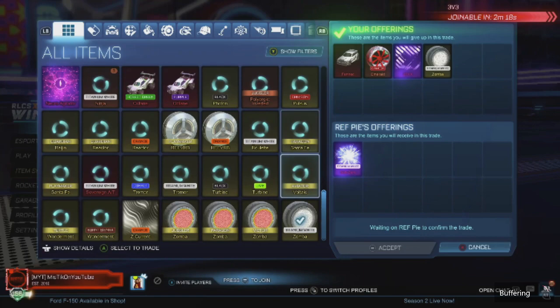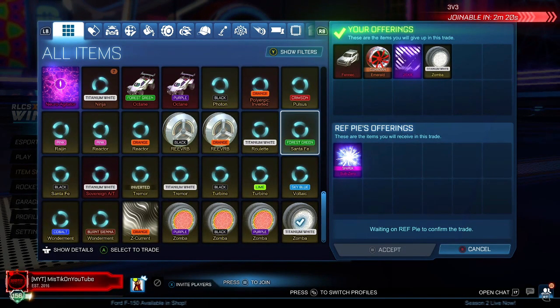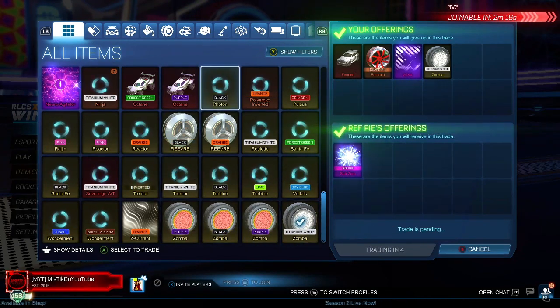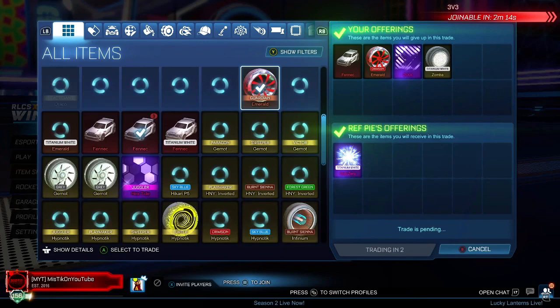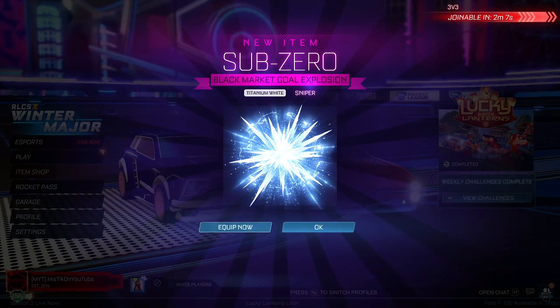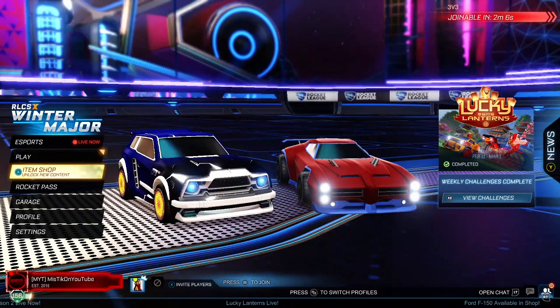So here it is. I'll show you what I paid for it — I paid about 11k in items. As you can see: White Zomba, 20XX, Crimson Emerald Certified, and a Fennec — adds up to around 11k in items. The cheapest one I've seen sell for is around 17k to 20k. I think it could only go up once it's out of the event, which ends on the 1st of March.